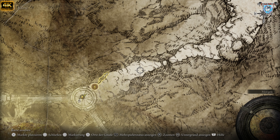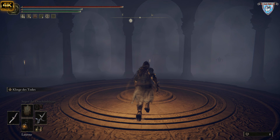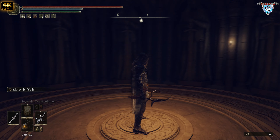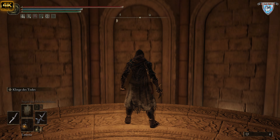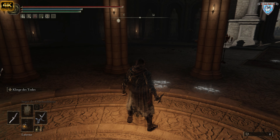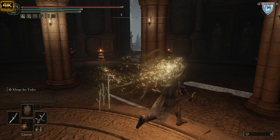Den müsst ihr killen — müsst alle Schwarzen Ritter killen, um diese Rüstung zu bekommen. Das Ding ist nun schön nach unten gefahren, jetzt fahren wir wieder hoch. Das lässt sich — ihr habt's gerade gesehen — schön verpassen. Ihr müsst wirklich drauf achten wie ihr steht nachher. Ich hab's beim Hochfahren gemacht, nicht beim Runterfahren, weil da bin ich runtergeklatscht.